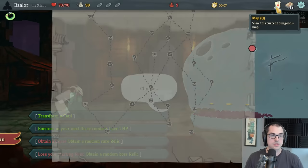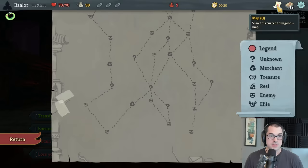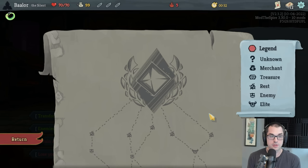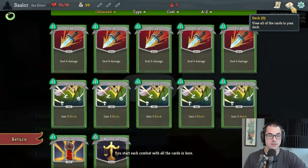There are 15 higher Ascension levels all the way up to 20, and if you'd like advice for defeating the Corrupt Heart as Silent on Ascension 20, I highly recommend the live stream linked below this video. But today we'll be playing on Ascension 5 and showing off how the toolkit of this character can consistently tackle the Corrupt Heart. I'll try my best to explain all of our different options at each turn and how we consistently build towards getting an eventual victory.